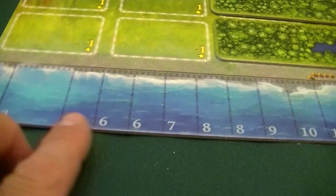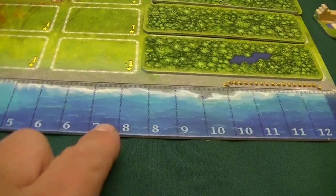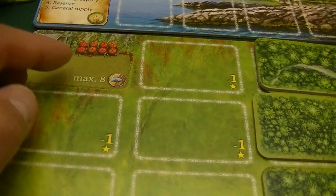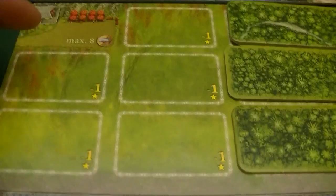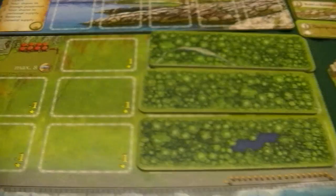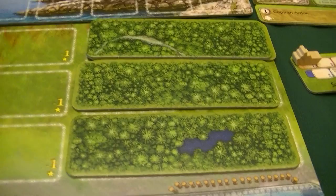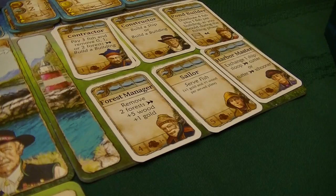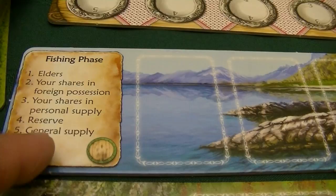We have our player board in front of us. At the bottom is the fishing track, where we can add ships to our fleet to gather more fish at the beginning of each round. On the player board itself, we have a space for our reserve where certain resources go, and we can move them to our personal supply for later use. There are spaces to build buildings, and at the end of the game each uncovered, undeveloped space is worth negative one victory point. Some spaces are covered by forest tiles which we can clear off and remove later.